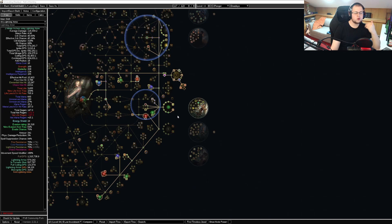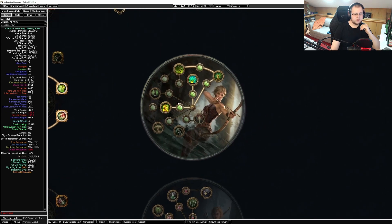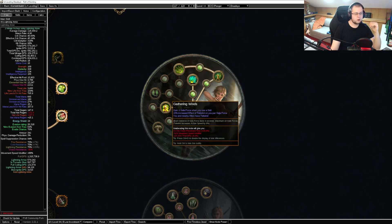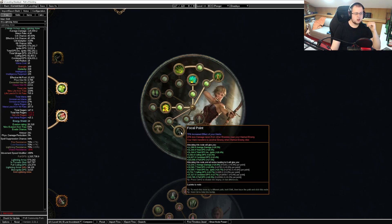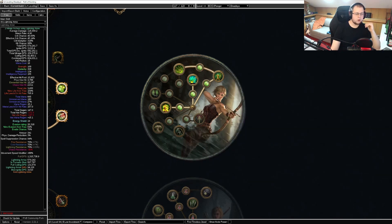For the mapping part, we want to take the Tailwind and Endless Influence combination and we don't want to care about the burning ground effectiveness. For our ascendancy, we are taking Far Shot into Endless Munitions, Gathering Winds, and as a fourth one, Ricochet. Focal Point is something we do not need — we just want to do fast mapping, and the other four are going to help us more with that.